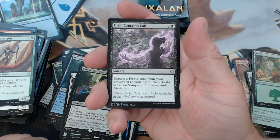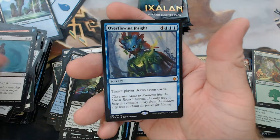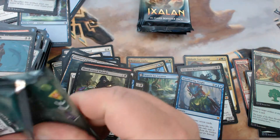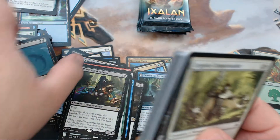All right, we have Grim Captain's Call, Elaborate Fire Cannon, Walk the Plank, and our rare is Overflowing Insight. Okay, I don't know — maybe me and the box had a miscommunication somewhere.